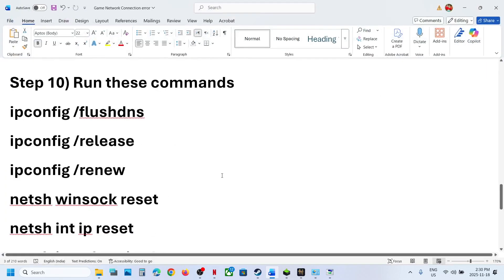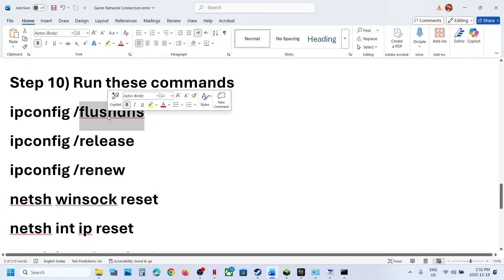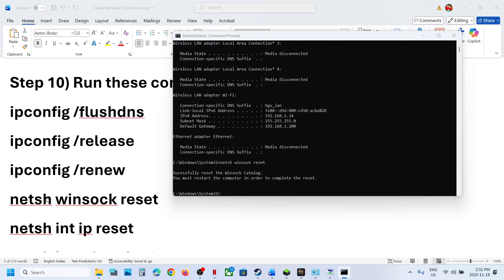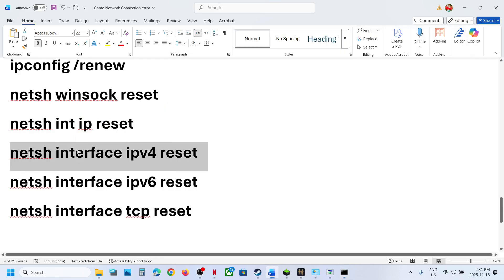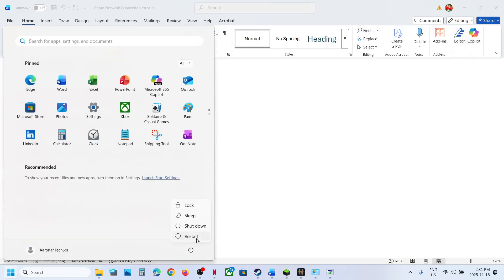If it's still not working, run the network reset commands provided in the video description. Type cmd in the Windows search box, right-click on Command Prompt, and make sure to open it as an administrator, then click Yes to allow. Copy all the commands one by one from the description, paste them into the Command Prompt, and hit Enter. Once all commands have been run, close the window and restart your computer, then check.